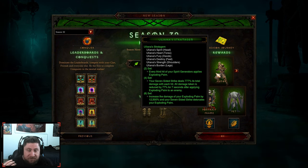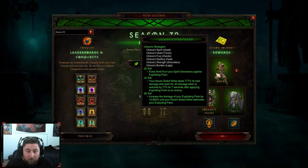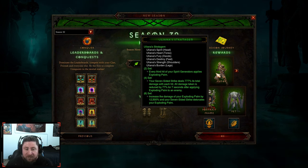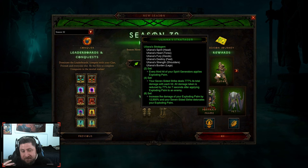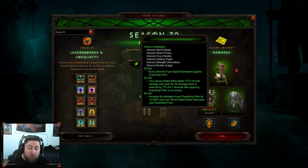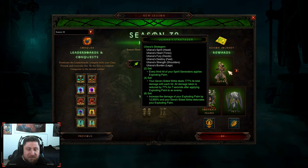Uliana's did get stronger. The two-piece set is: every third hit your spirit generators apply Exploding Palm. The four-piece is: your Seven-Sided Strike deals increased damage on each hit and all damage is also reduced, which is super cool. Then the six-piece set increases your Exploding Palm damage by 12.5% and your Seven-Sided Strike detonates Exploding Palm on the hits.